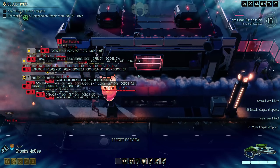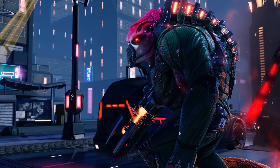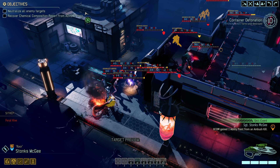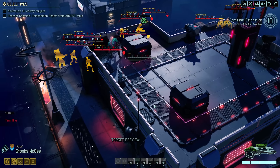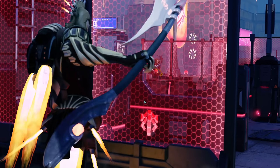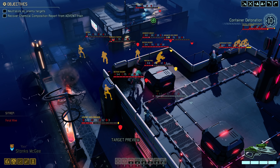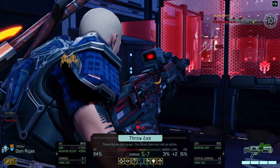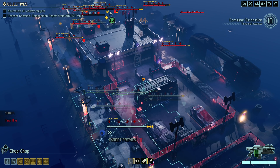Wait for it — there it is! Nice, that's always so satisfying. One guy had blast padding, but whatever. We didn't actually kill any of them — okay. There's the Archon Warrior. Several of them have very low health. Let's see what we can still do. We can throw the axe at the warrior — can we shred the warrior? I don't want to move too close to the turret though. Let's just take a shot from back here.